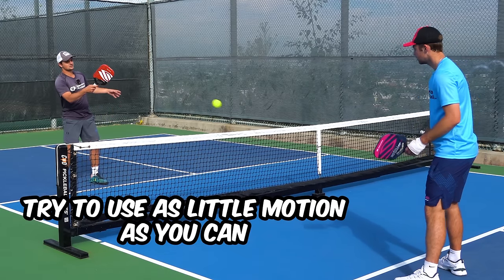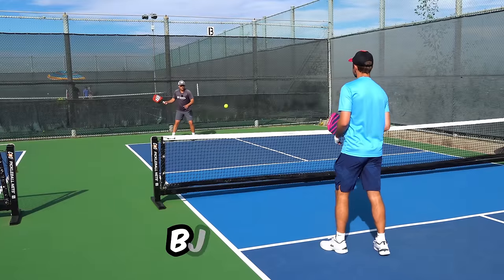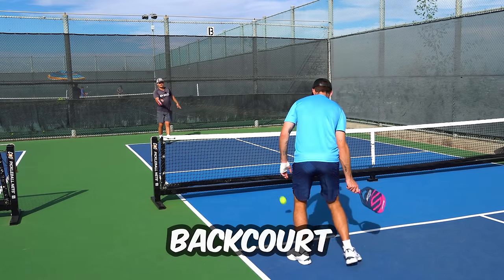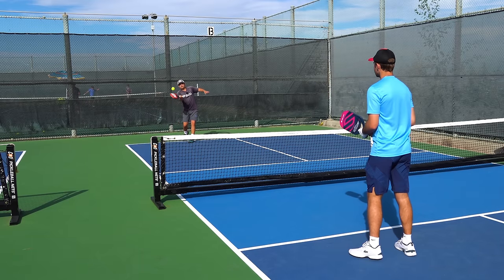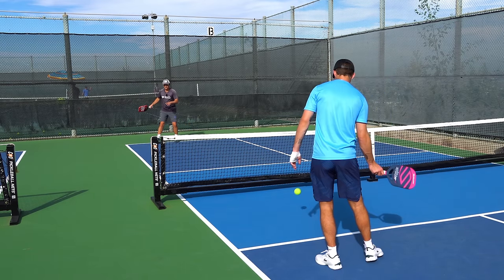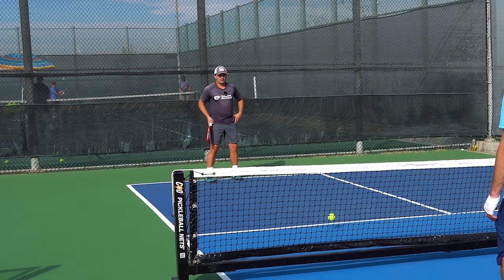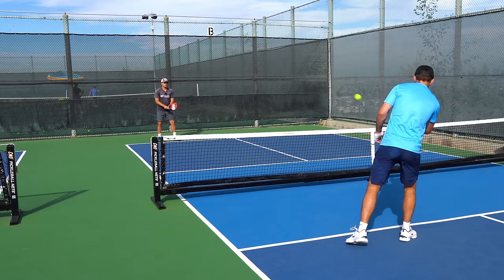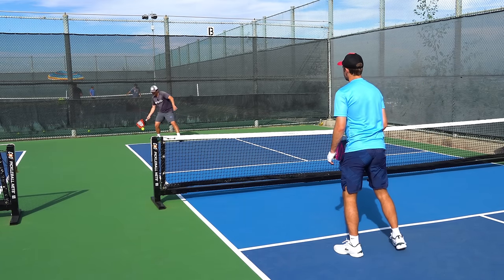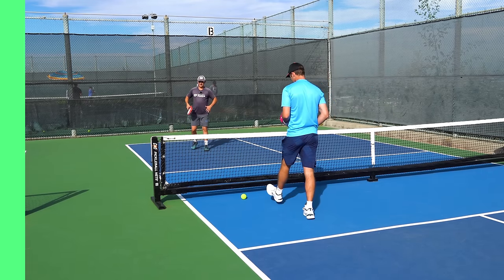My dinks aim for the back portion of the kitchen, with a very simple stroke — I make it a point to use as little motion as I possibly can. Don't want a big backswing; it just makes everything more challenging in terms of control. From the back of the court, the drop technique is the same idea — essentially the same motion as a dink, except with a slightly bigger backswing and follow-through, and I'll turn sideways like on a forehand drive. Drops from back here are really challenging, and if you're a 3.0 player it's going to require a lot of practice to get that skill down.